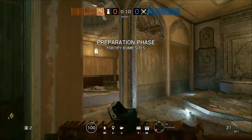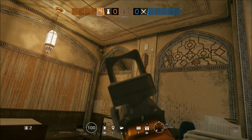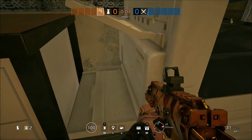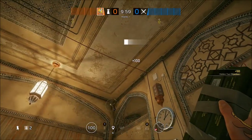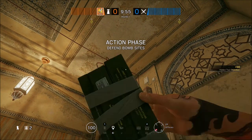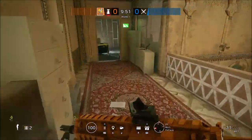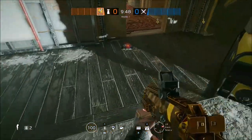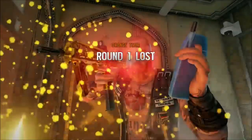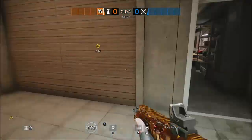For this next one, this is a nitro cell spot that I use a ton in game. This is to get a nitro cell in that doorway in the hallway right outside of offices. You line up with that wire and the stripe there while crouching by the printer, then lob it over that hole at the top of the wall and it'll land right outside the hallway door. That's great for whenever there's a Blitz or someone holding that peak.